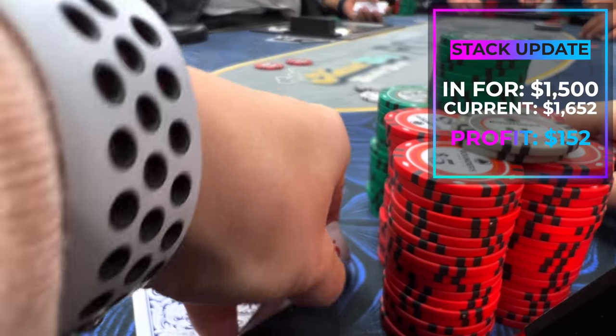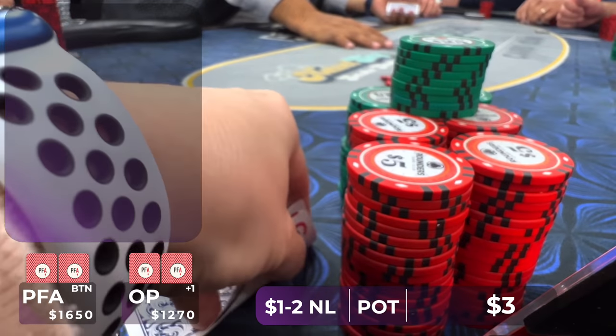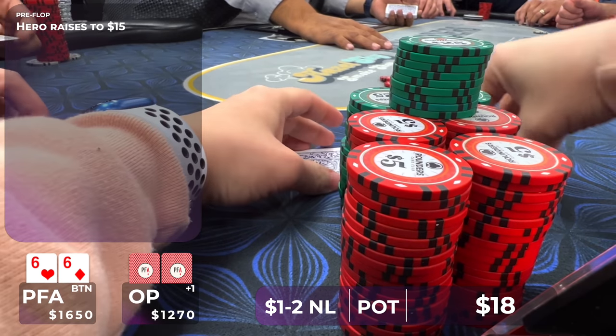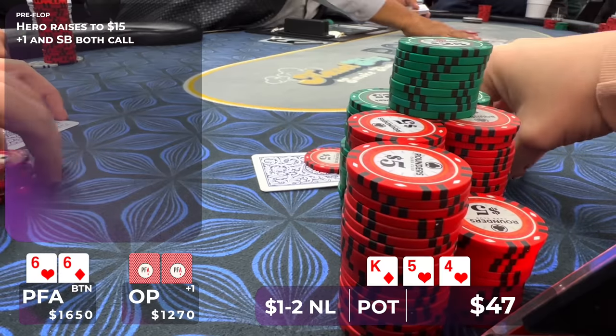At this point in the session things are going pretty well. We were in for $1,500 and now our stack is at $1,745. In this hand we're still a bit shorthanded, so I raise pocket 6s under the gun to $15. My direct left calls and the small blind calls, so we go three ways to a flop of King-5-4 with two hearts.